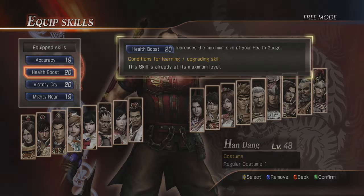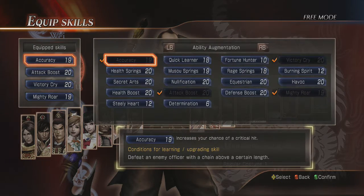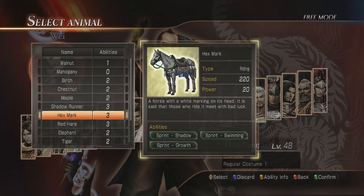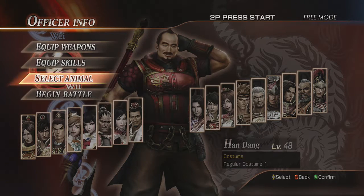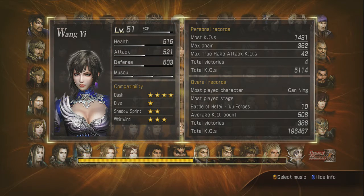He's another level four. Attack boost here. Mighty Roar victory cry, and I'll keep accuracy this time. Select animal: Hex mark — definitely not. Red hair. And begin. So once again, we are to break through the two eastern forts and make sure the defense succeeds.